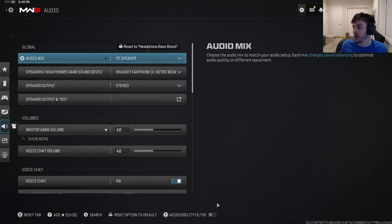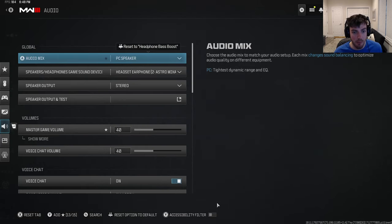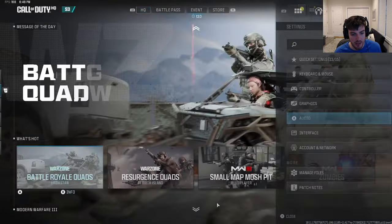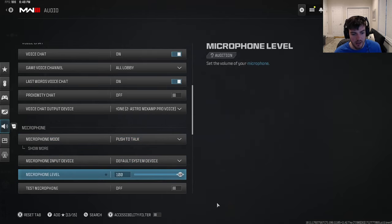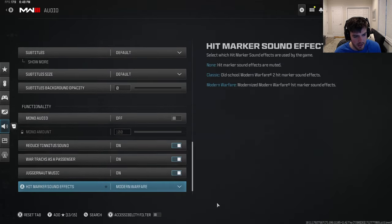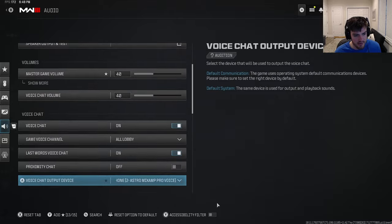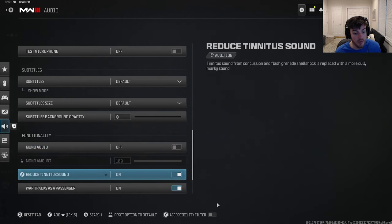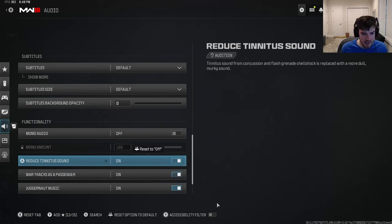For audio I use PC Speaker as my output. Game volumes are set, voice chat on open mic — I'll switch that to push-to-talk. My input device is my default system mic. An important audio tip: find the 'Reduced Tinnitus Sound' option in the audio preset and enable it. Combined with PC Speaker output, this makes footsteps sound really loud — like you hear from pro streamers like Strafe.